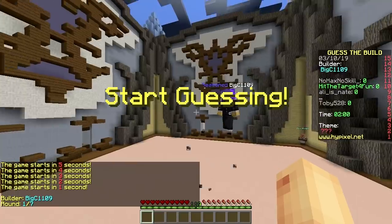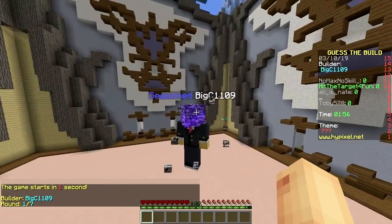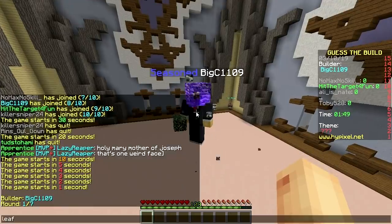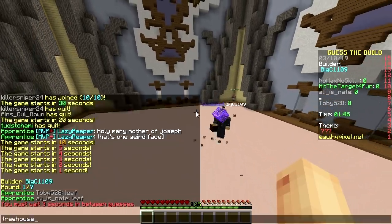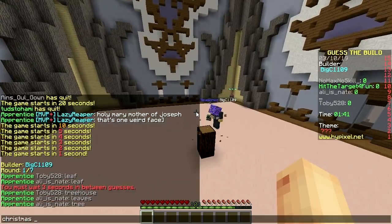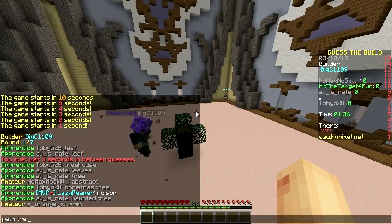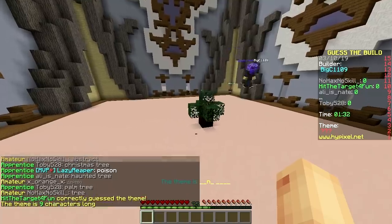First build is a big C. What does C stand for? Well, at least it's not the next letter in the alphabet. He's holding a leaf — is that it? Leaf. Treehouse? It's gonna be Christmas tree. Haunted tree. Palm tree. Fern.